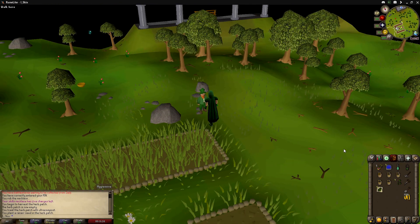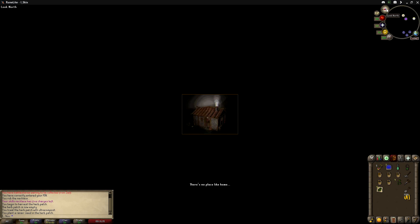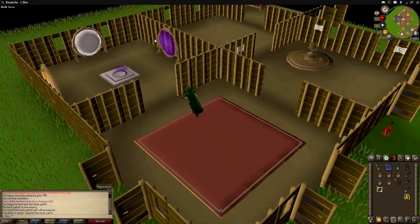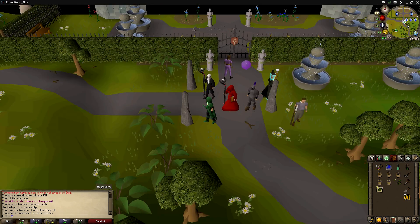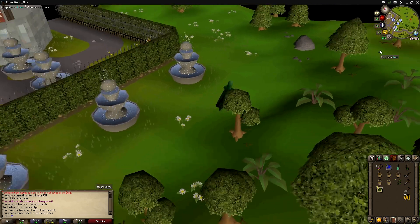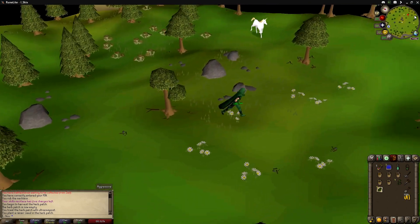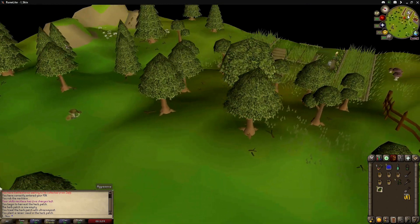The second patch is located just east of Catherby. To get here I'm going to use my House tab and use the Camelot Teleport Portal, although you can just use a Camelot tab. Just run east, and here is the patch.